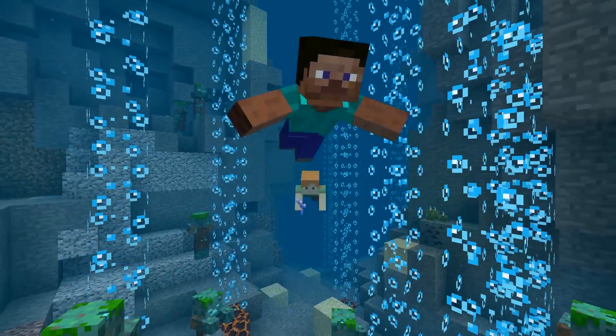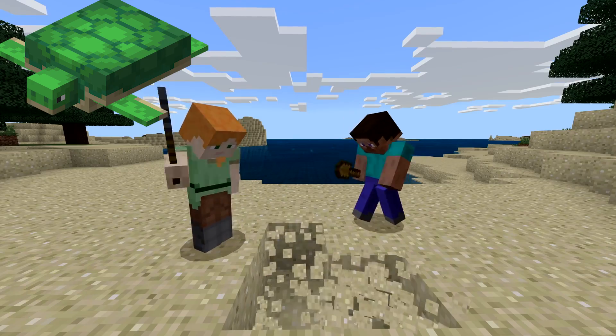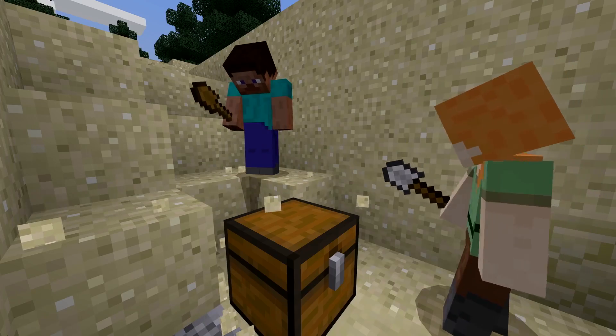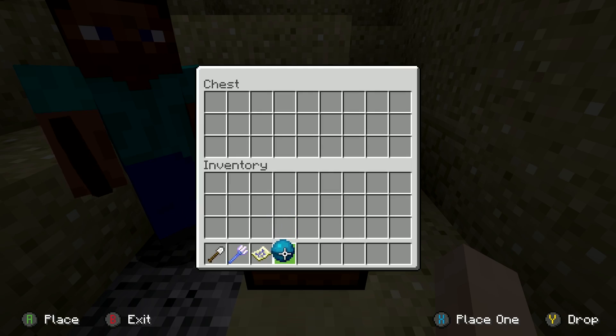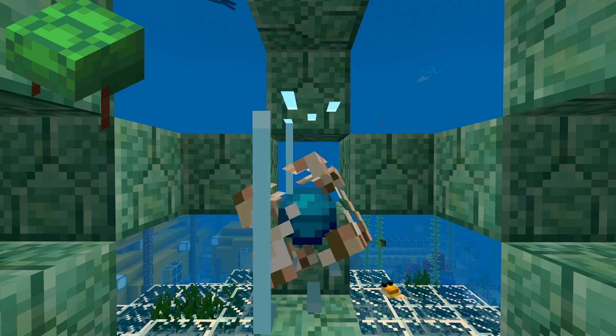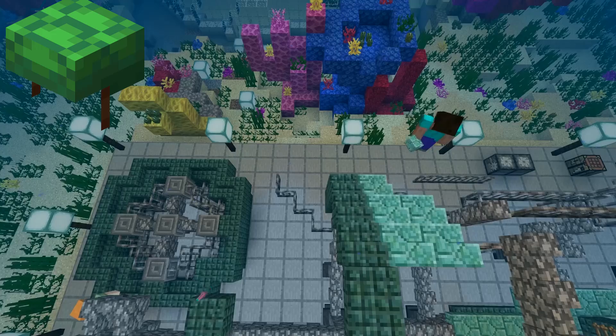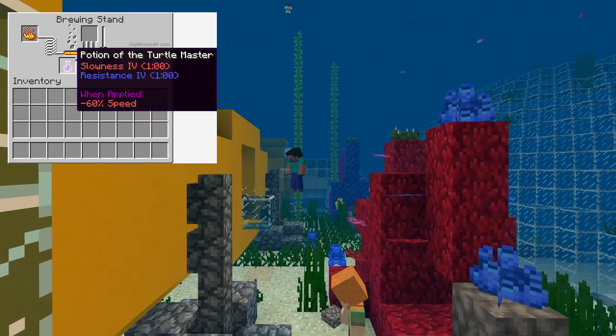Sea turtles — these gentle creatures can be found swimming in oceans and tanning on beaches. Protect their eggs so more can hatch. The scute item now exists; it happens whenever a baby turtle grows into an adult one, and you can use the scute to make the turtle shell. The turtle shell is the official name for what everyone actually calls the turtle helmet. The Potion of the Turtle Master now exists as well.